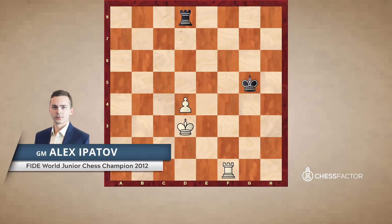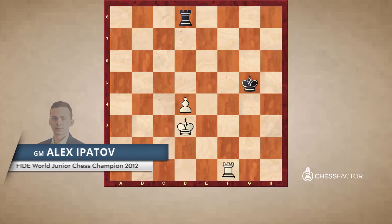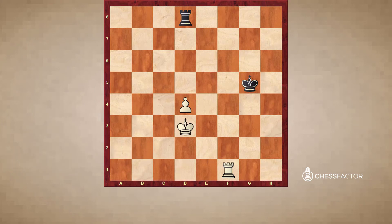Hello everyone, this is Alex Ipatov and this is video number 11 of the series on rook endgames. In this video I'm going to talk about the Chiron positions number 2, 3 and 4.